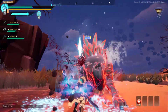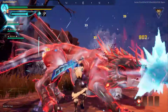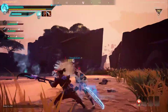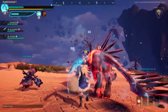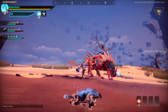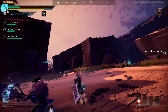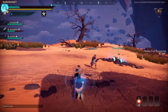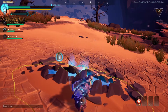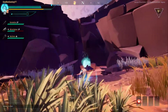Come on, we can do it — come on! We did really good damage there. He's retreated — it's not a bad thing, it means he's weak. Hopefully he hasn't got much left in the tank.